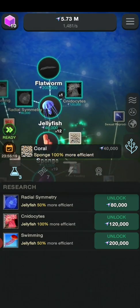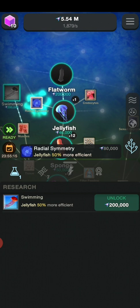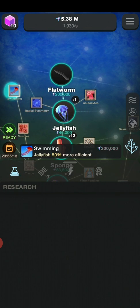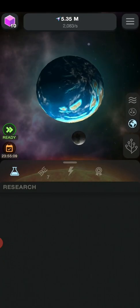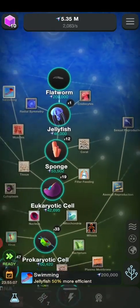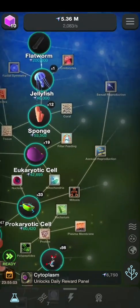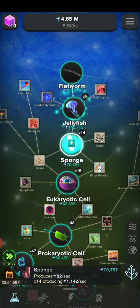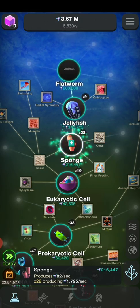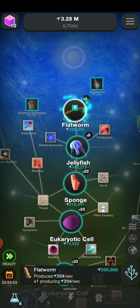Let's arm ourselves with coral, give the jellyfish nematocysts, radial symmetry, and swimming. Let's get ourselves much more jellyfish and much more sponges. Let's finally get ourselves a flatworm.